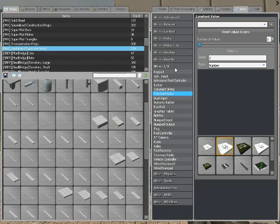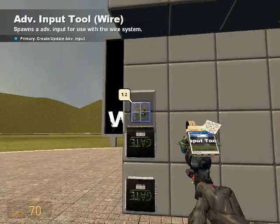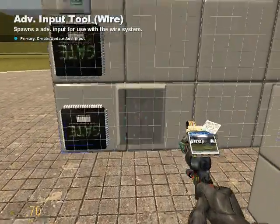Next you will get advanced input: minimum negative 100 and maximum 100, start at zero, and change per second is ten. Then pick these two keys and put it right here.